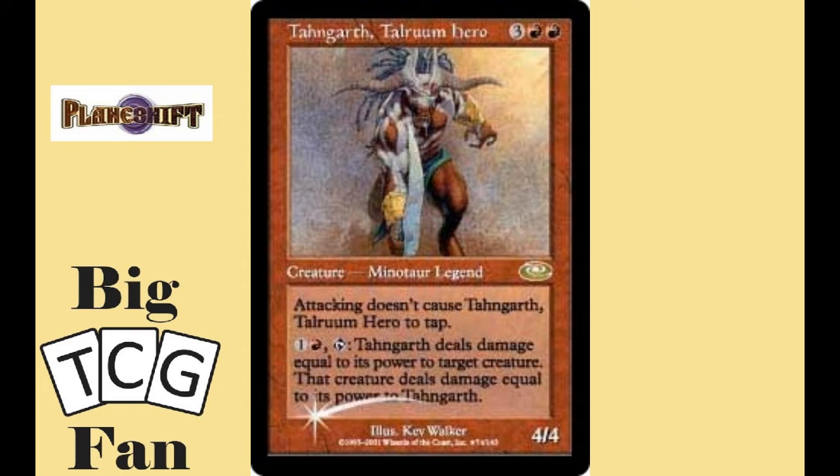This is one of the first early variations of the fight ability. By slapping some deathtouch on Tahngarth you could turn him into a control commander, but the trick of course is keeping him alive as well. He's a nice commander, but his abilities and price do not meet up with the commanders above him on this list.